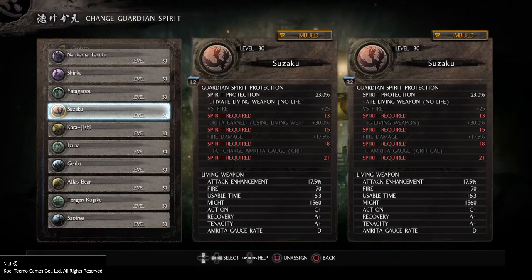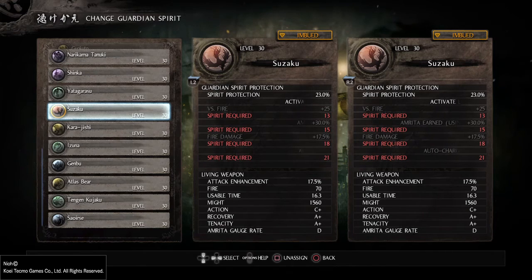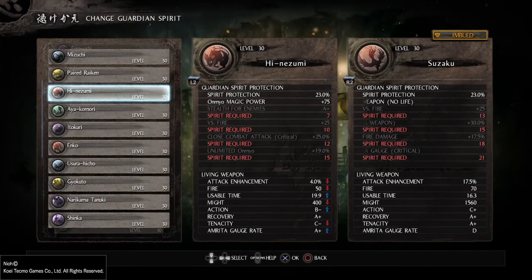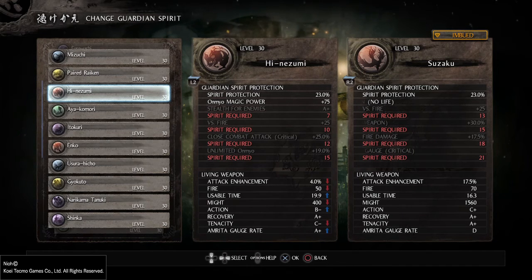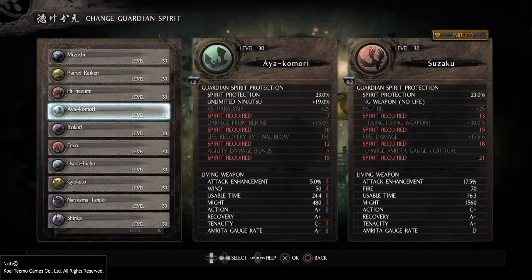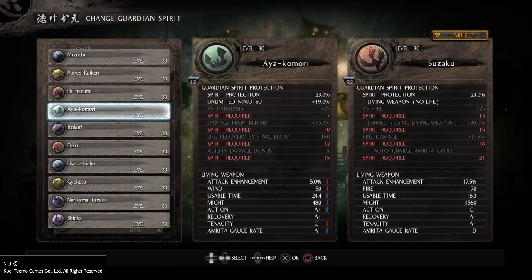I'm personally using Suzaku for my build, so I would only need 20–21 spirit, but there's no big deal investing those four extra points for my build. If you're going with a pure Onmyo build, you could use Tinezumi, which gives unlimited Onmyo at 19 percent — normally 15 at base level — which has a chance of not consuming your spell casts, and that requires 15 spirit. The alternative for a ninjutsu build would be Ayakomori: the unlimited ninjutsu bonus doesn't need any spirit, but for the agility damage bonus you would need 15 spirit — meaning your agility is based on your equip load, and based on that you get a damage bonus when you fulfill the spirit requirement.